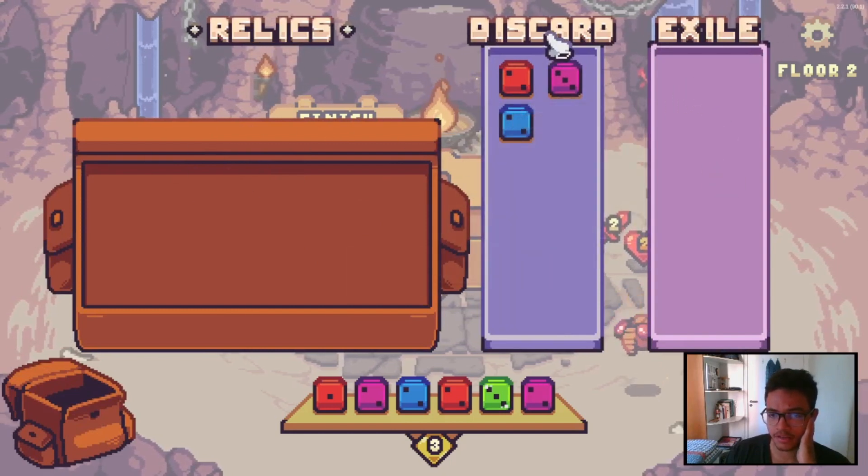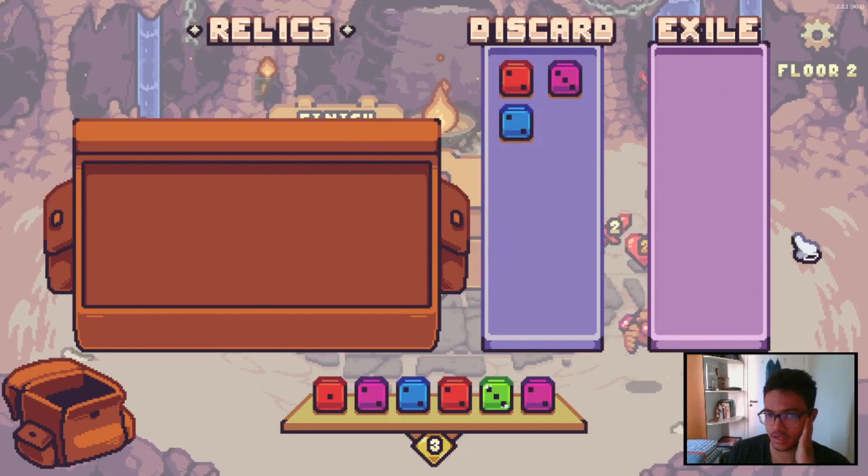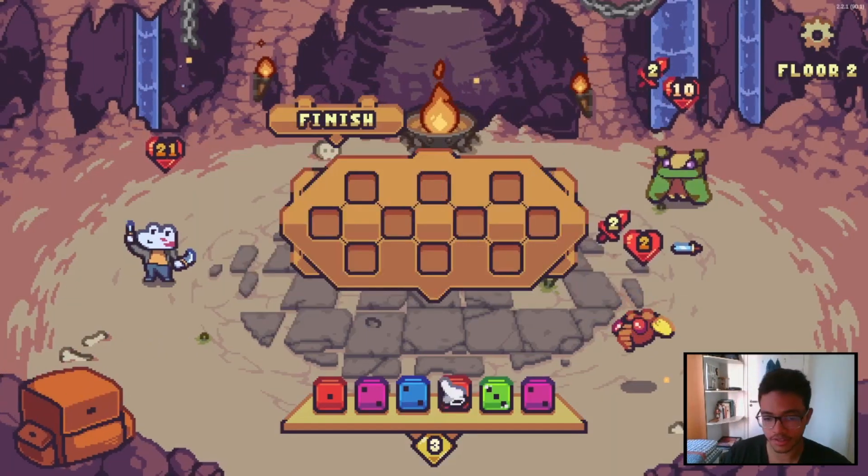This is a discard, so basically we won't get these dice back. Relics should have some dice here eventually. And exile I have no idea — we're gonna discover it.